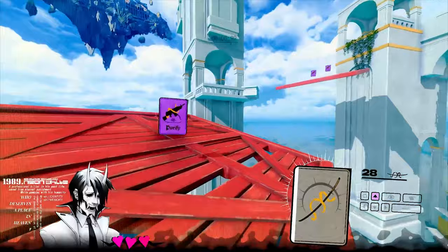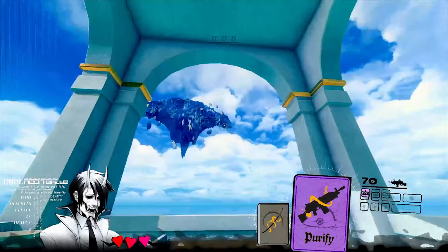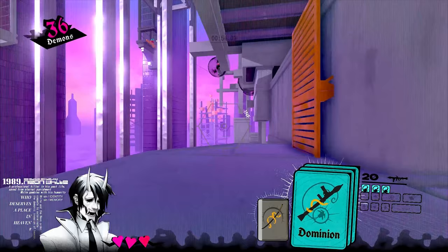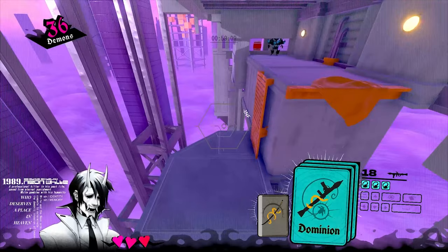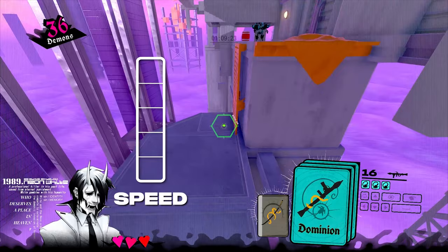Now onto explosion mechanics. There are three different items in the game that can cause an explosion: purify bombs, barrels, and dominion rockets. When boosting off of explosives, it's possible to be boosted away or toward the explosion, making it feel pretty unintuitive — and that's because it is. The first thing to understand about explosion boosting is that your vertical and horizontal velocities are handled differently. As long as you are anywhere within the explosion's radius, you'll always receive the same vertical velocity. This is why it's possible to be sucked upward toward an explosion.